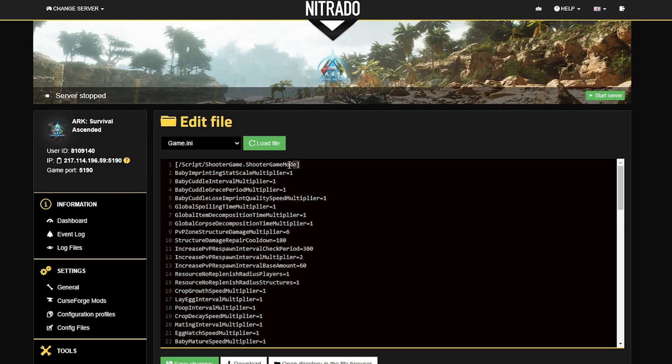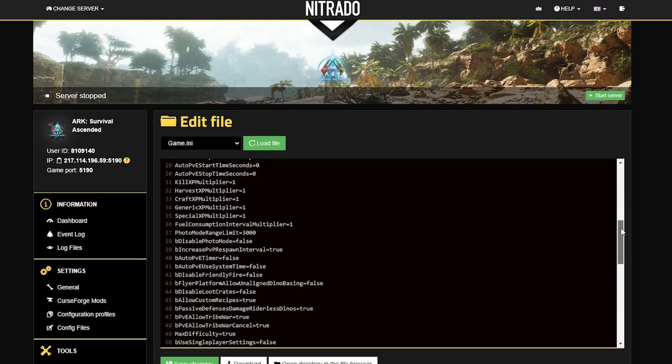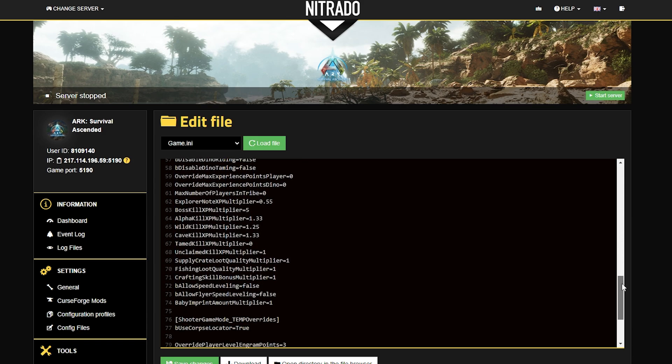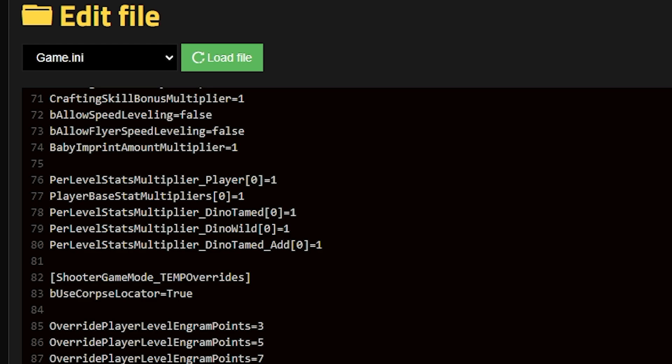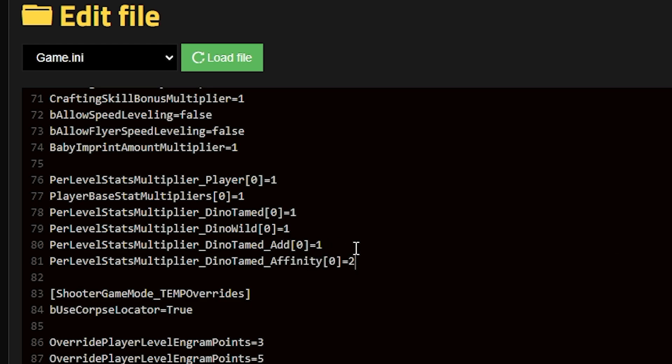Now that you're on the correct page, look at the first bar at the top — it's going to say ShooterGame and so on. Scroll all the way down to the end of this section, which will have a space between the next section. You're going to make some extra space around what should be level 74 or 75, just make a couple of extra spaces in order to have a clean slate to work with.